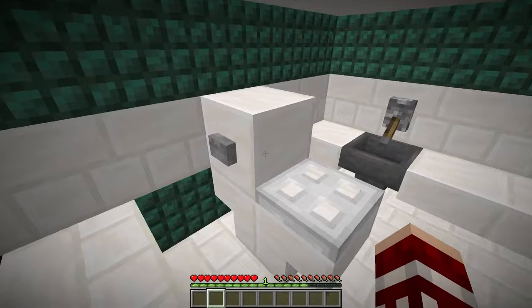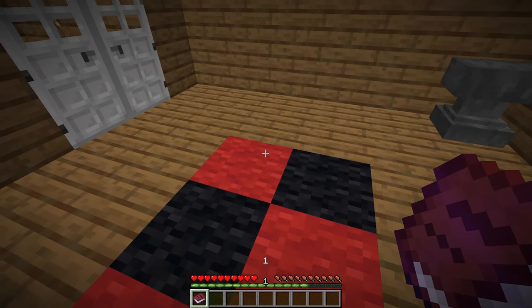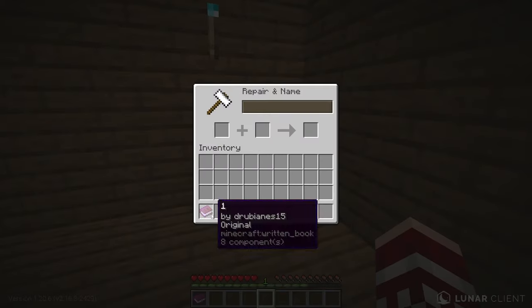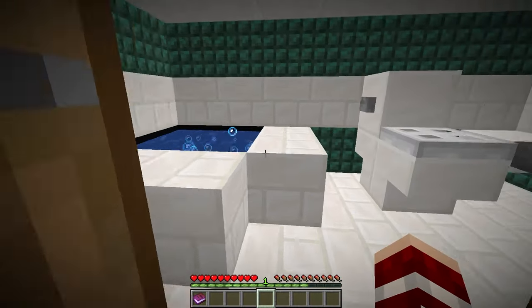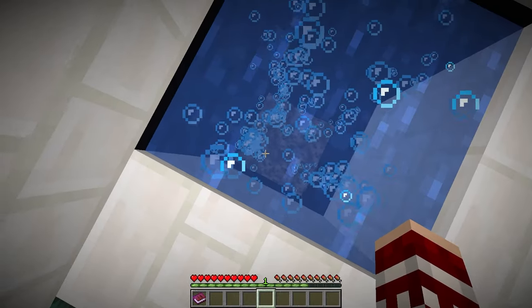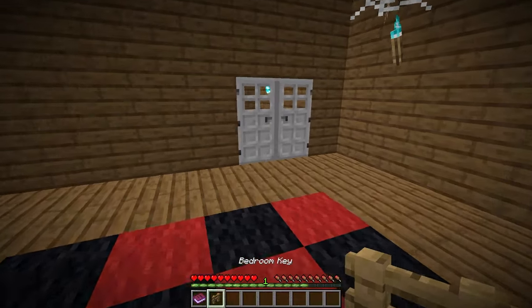So we got a nice little bathtub, a toilet, a sink, and a chest with clue number one. Let's go ahead and read it: 'One log makes four planks.' Okay, that did not help at all. Let's look around. I just shut the door myself. I'm thinking you might have to find something or figure out how to get logs. Oh — bedroom key. Okay, simple.